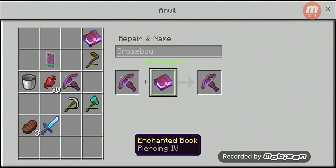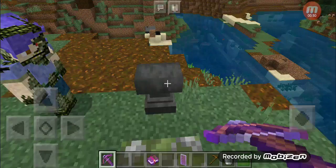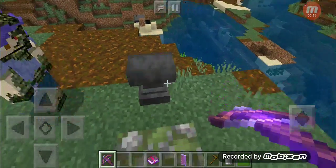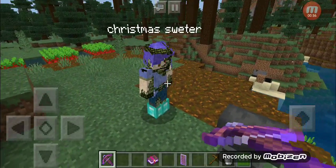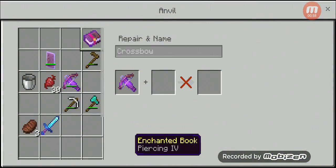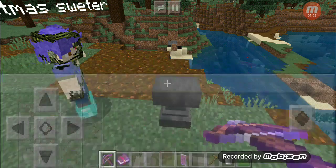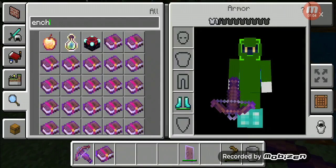Now, if we do Multishot, instead of firing one arrow, we'll fire three arrows at once. However, if we were to put Piercing — keep forgetting — you can't have Multishot and Piercing on the same crossbow.